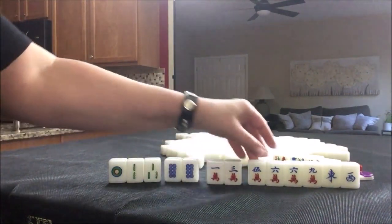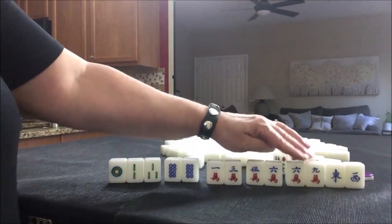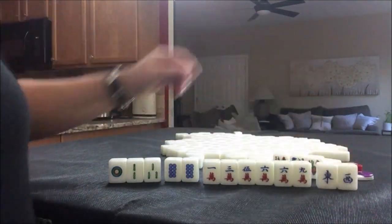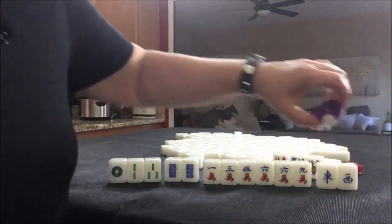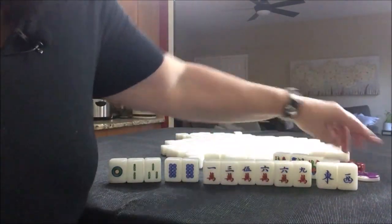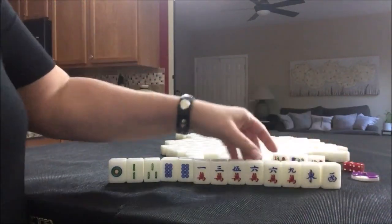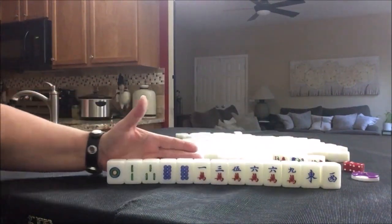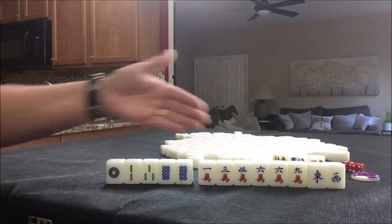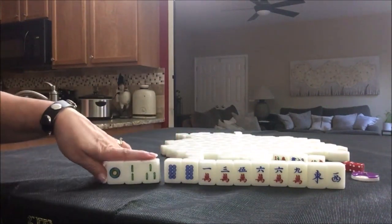Here we could potentially chow, chow. These two are isolated, so we would need more cracks — pair up and pung. It's west round and we are in north seat, so if we pair up and pung the west, we could get extra score for that. So I would hold cracks and winds, dragons if we get them. Hold this to see if we pair up. Start by discarding these.